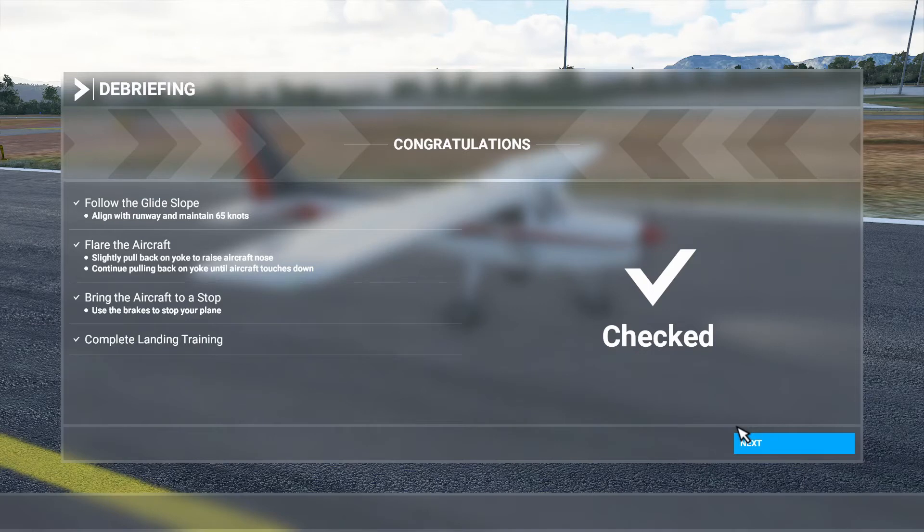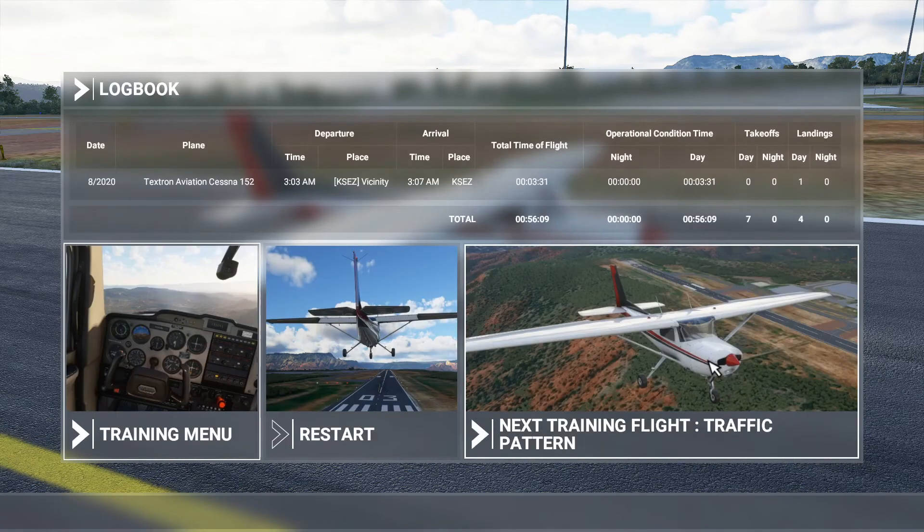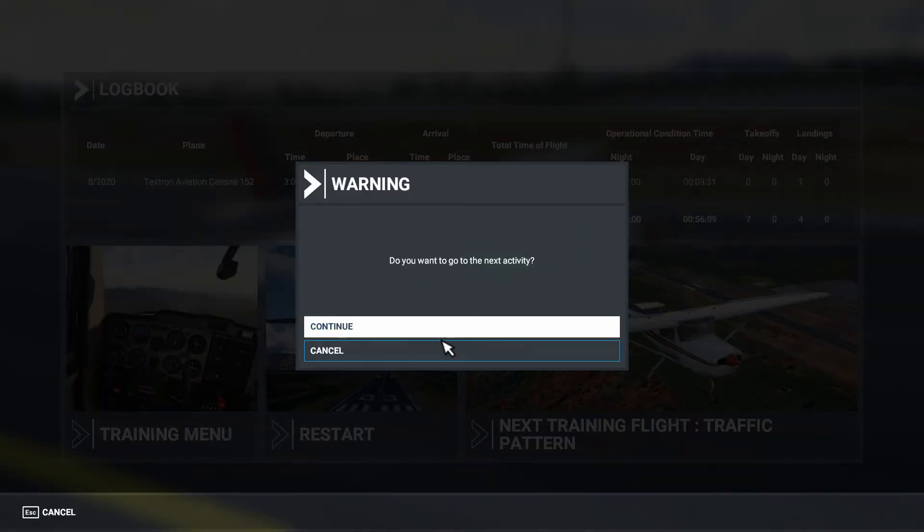We have completed the landing training! With the yoke, we followed the glide slope, we flared the aircraft, we brought the aircraft to a stop, and we completed the landing training — amazing! Next training flight: traffic pattern. Let's go!